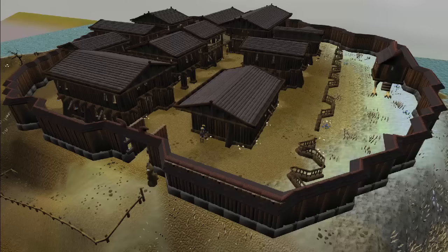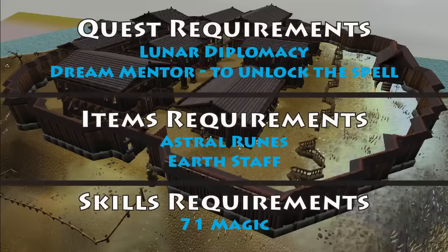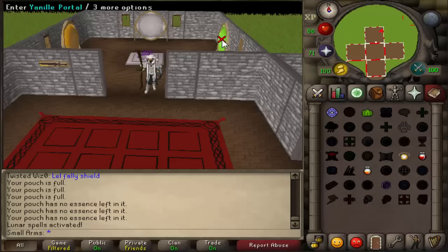Hey, what's going on guys. I'm bringing you another money making guide today — this should be number 20 if I'm counting right. Here are the requirements: you need to do Lunar Diplomacy and Dream Mentor to unlock the spell, and you need some astral runes, an earth staff so you don't use so many earth runes, and 71 magic.